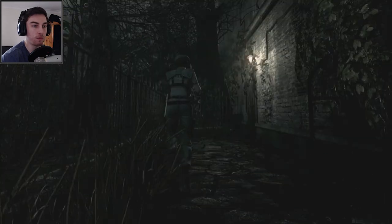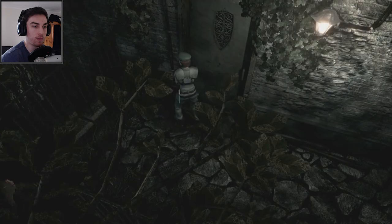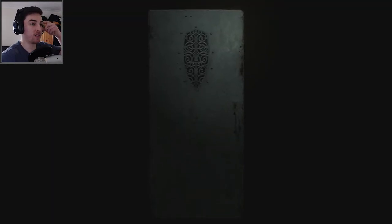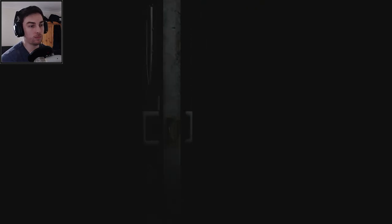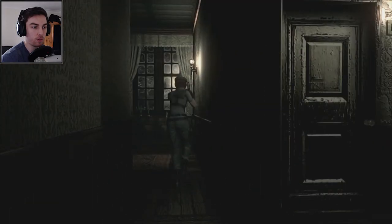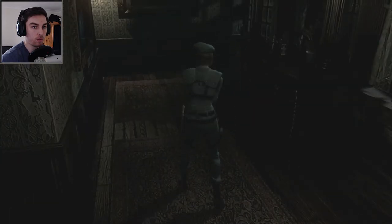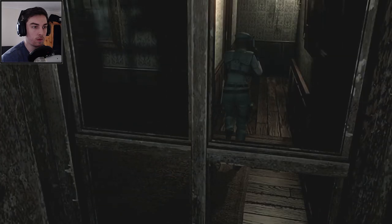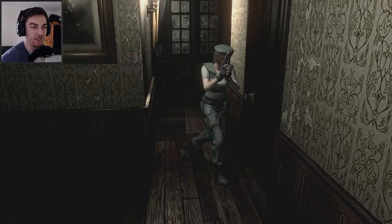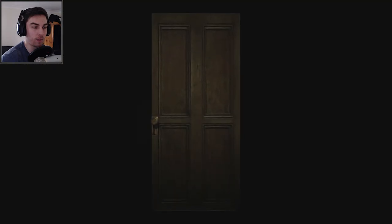The dogs are out there — the zombie dogs. You want to avoid them; I think trying to fight one of them is going to be very dangerous. So let's continue exploring this corridor. I hope the dogs don't jump through windows. Okay there's another door we can go in.